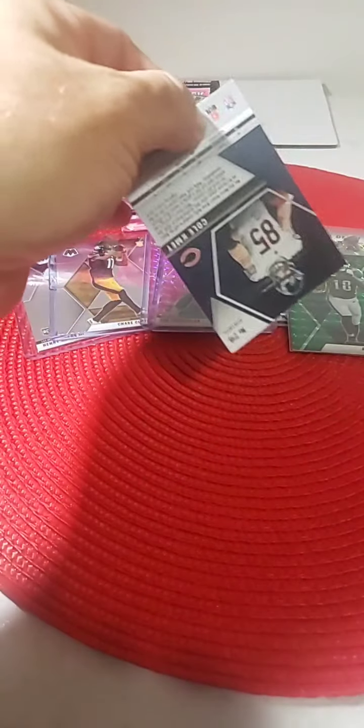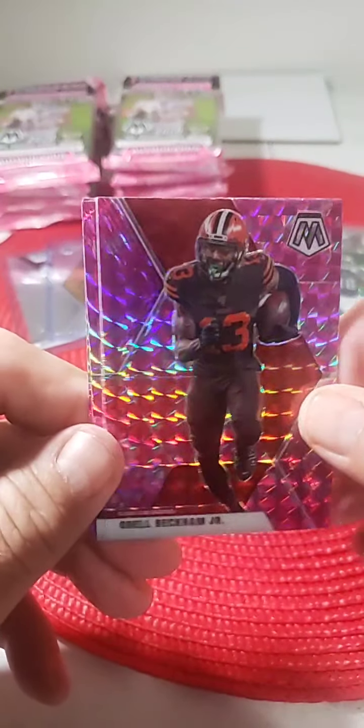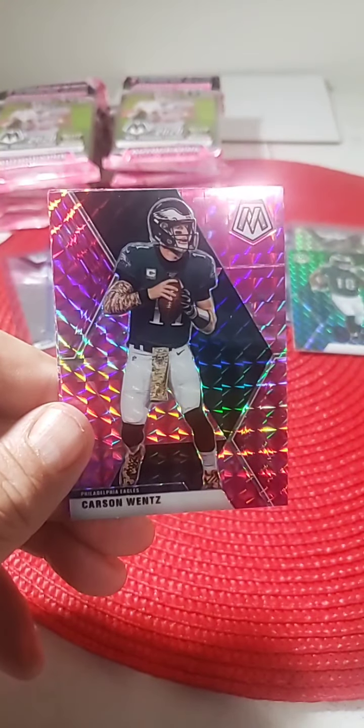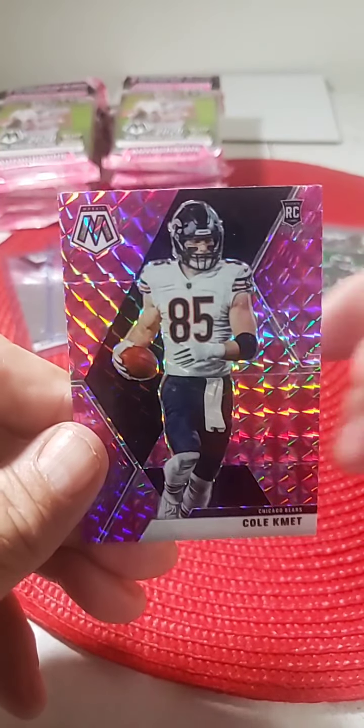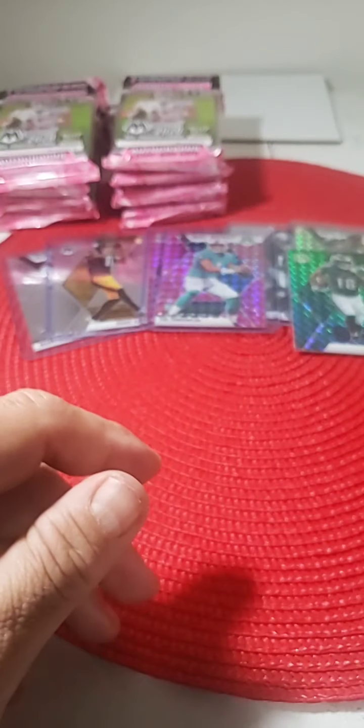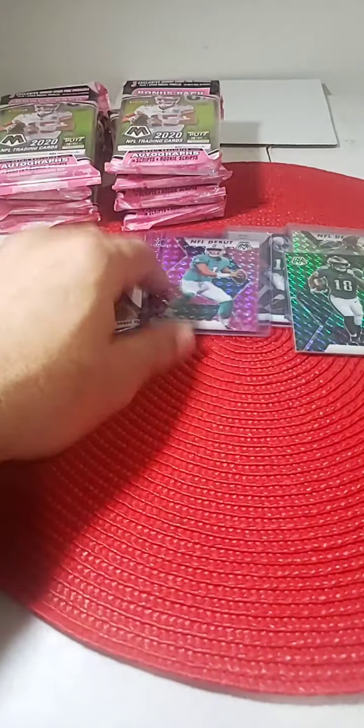And the pink pack — so far pretty good, four or five packs to start and we're going to keep it going. Pink camos: Odell Beckham Jr. — tough break for him this year with his injury — Carson Wentz pink, and Cole Kmet rookie Bears. Put that in a penny sleeve. Not too bad so far.